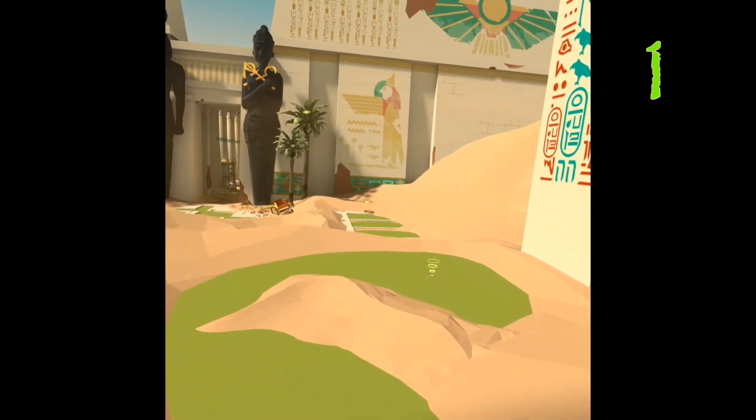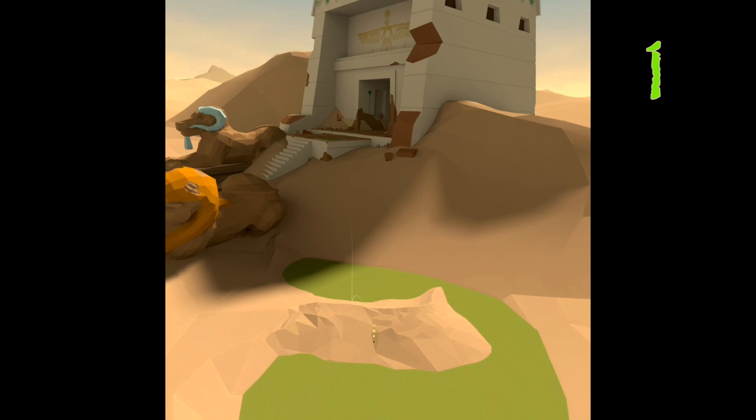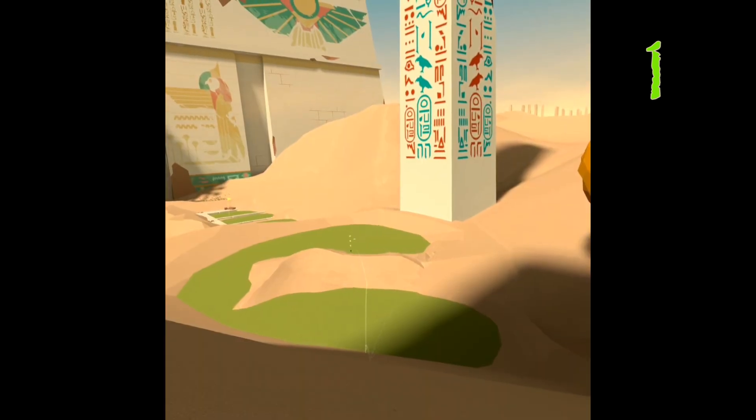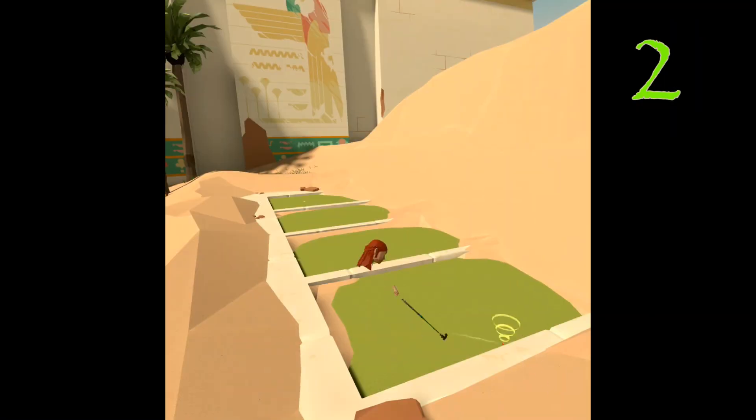Hole one: putt for that first green in a way that it'll roll over that dirt. You see how it kind of goes in that little dip, in that little valley there — it'll often roll you right to the hole.